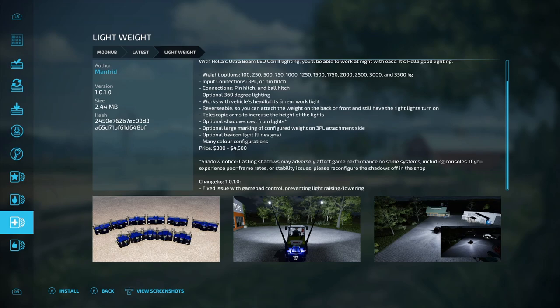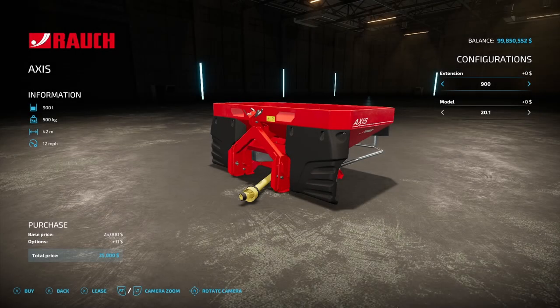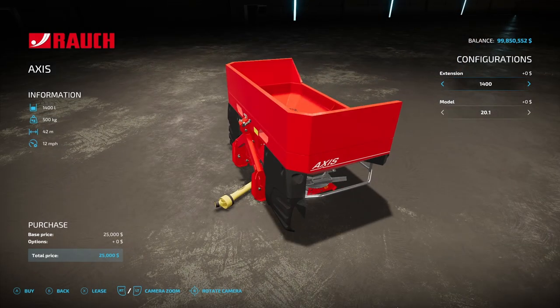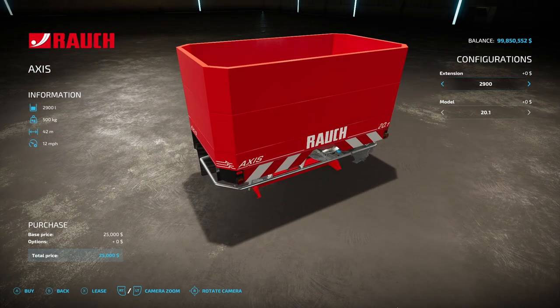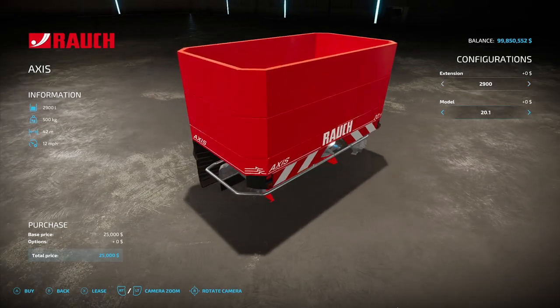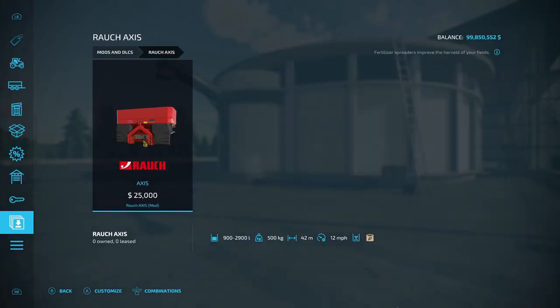Now let's look at the PC-only mods. First is the Raunch Axis from Agro Seba — 900 liter capacity, 500 kilograms, 42 working meters, 12 miles per hour operating speed, $25,000. Extension options go from 900 up to 2,900 liters. Model options are the 20.1, 30.1, and 50.1. This can only do fertilizer — it cannot do lime.